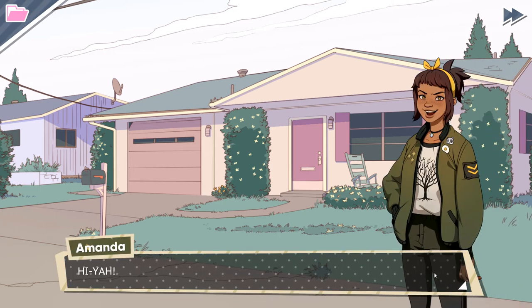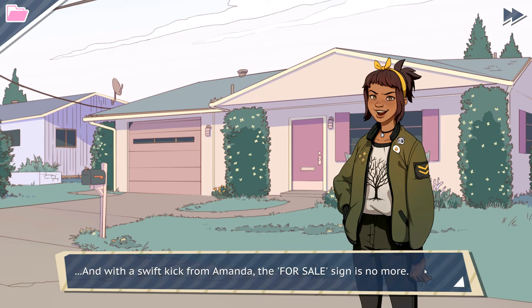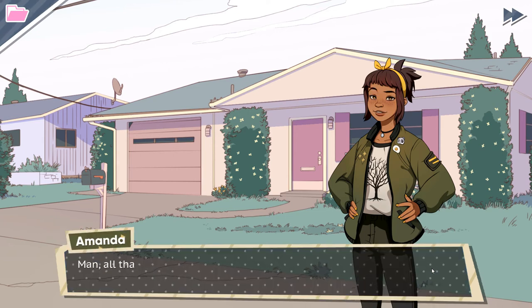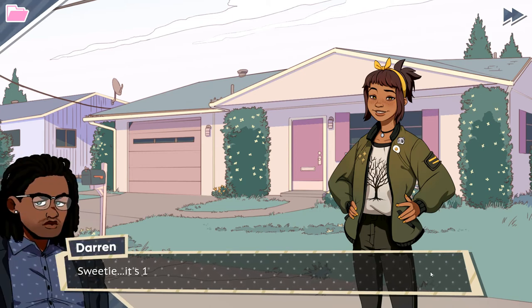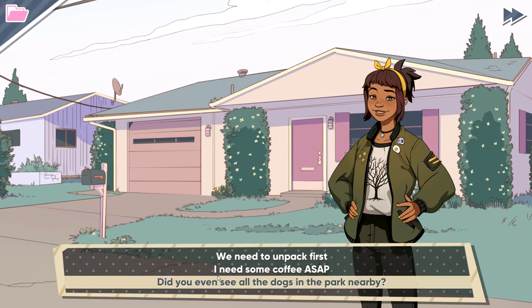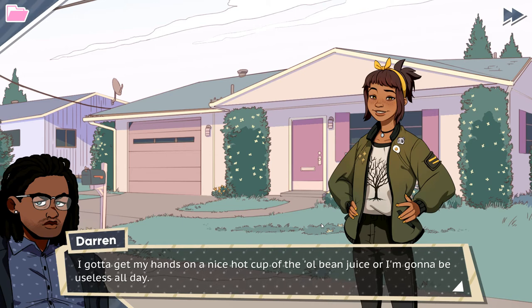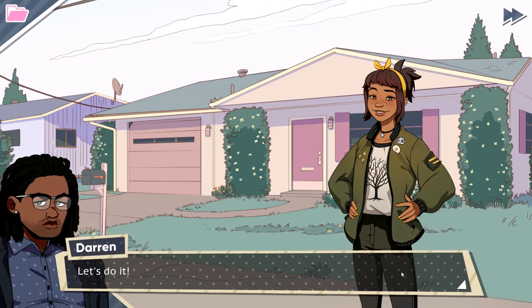Hi-ya! And with a swift kick from Amanda the for-sale sign is no more. 'Nice form, sweet pea.' 'I got a problem with authority.' 'I'm so proud.' Man, all that karate chopping tired me out - I could really go for a sandwich. 'An ice cream sandwich? Sweetie, it's 10 AM, we need to unpack first.' 'I need some coffee ASAP. Did you even see all the dogs in the park nearby?' I gotta get my hands on a nice hot cup of the old bean juice. I think we passed the coffee shop on the way here - let's check that out.